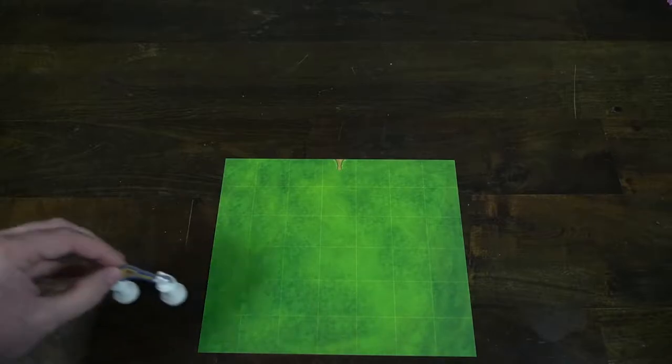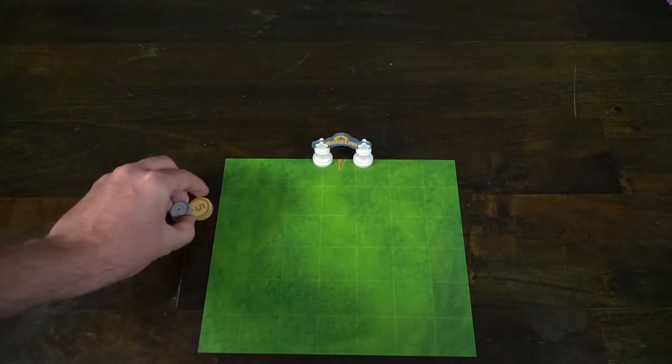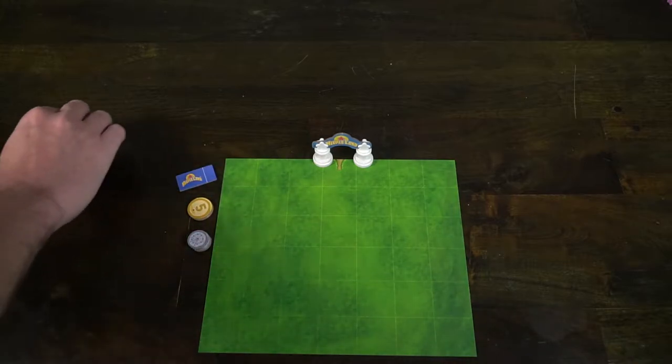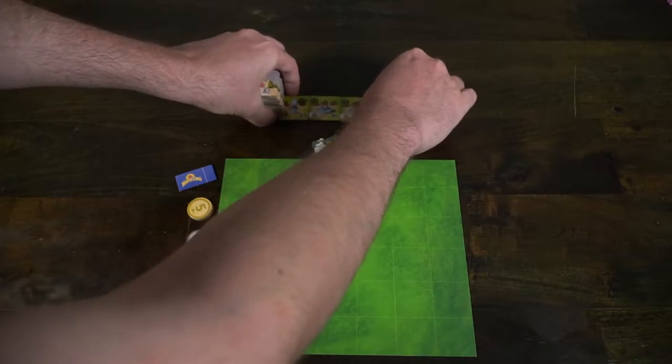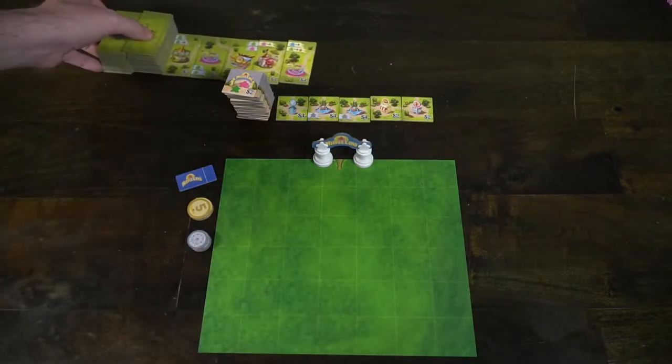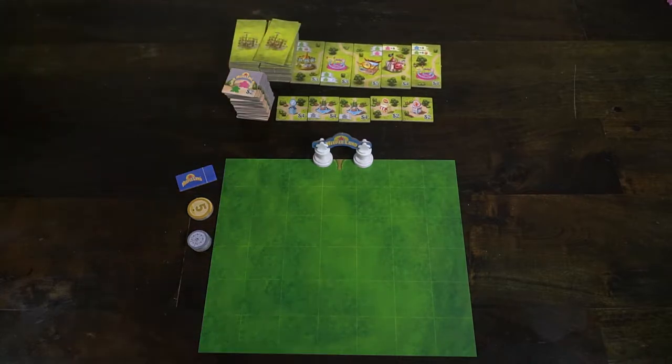To begin setup for the game Meepleland, the first thing you're going to do is give every single player a grid, which is going to be their park. You're also going to give them a token, which would be considered their entrance to begin with for their park. Then go ahead and shuffle and place down the three different tile types: the large, medium, and small attractions. They're going to be face down.